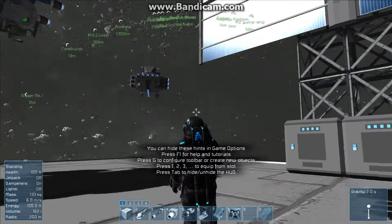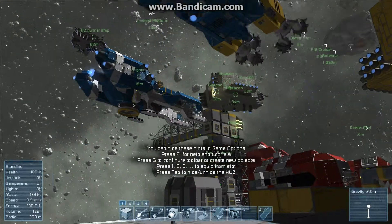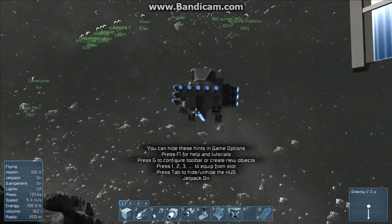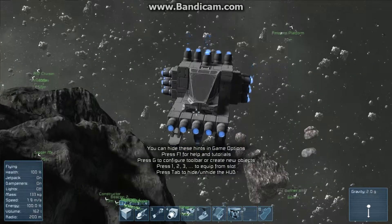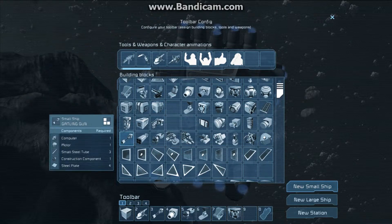Hello guys, and welcome back to Space Engineers. We are here in our spaceship field. There's so many. I said I would show you the equipment of the ship that you can put on, and I will do that now.